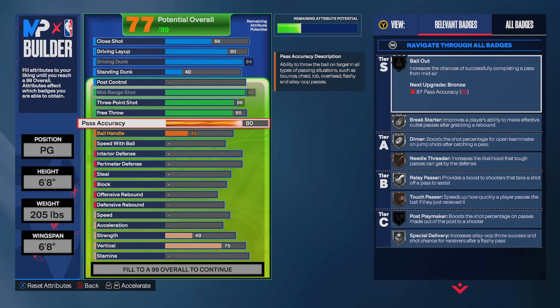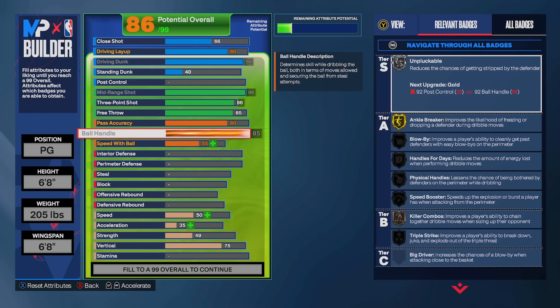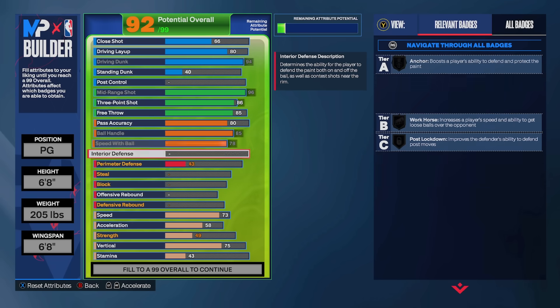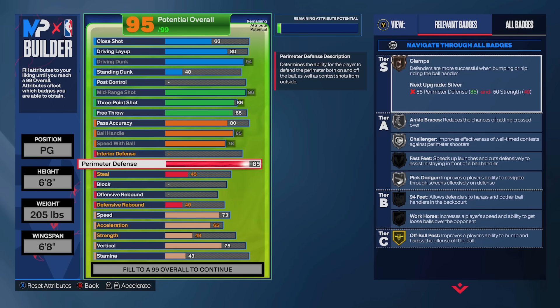For playmaking I wanted to be able to pass reliably. It's not an elite playmaking build, but for a primarily scoring build an 80 pass attribute is more than enough to get the job done. We max out ball handle at 85 and speed with ball at 78, and once we put the speed in the Excel up we're getting silver hyper drive, speed booster, and all that.